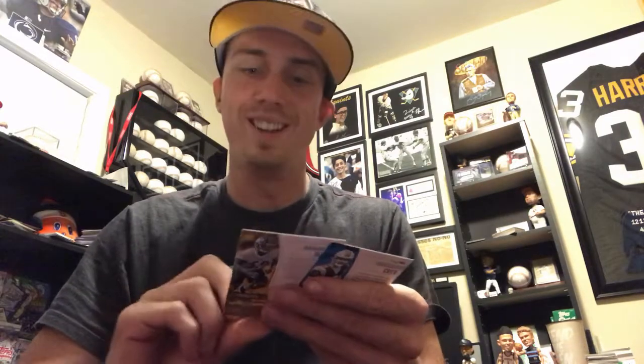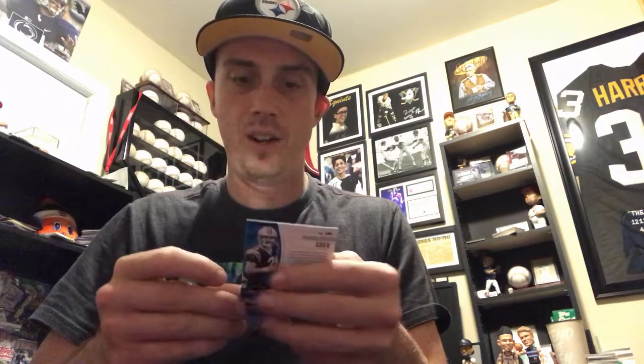The rookies are backwards now — I guess all the rookies are oriented that way. We got Christian Wilkins, and here's a nice one — this is Kyler Murray, that's nice. And this one I like — Devin Bush for the Steelers, and Will Greer.